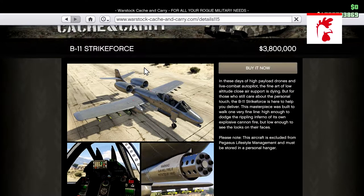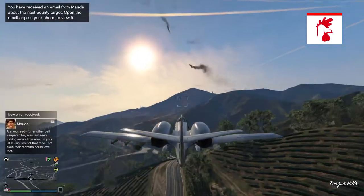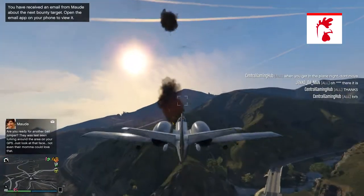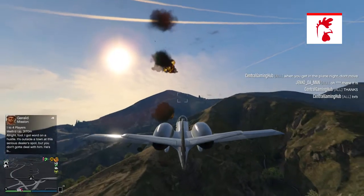What was actually added was a brand new plane called the B11 Strike Force. This plane comes in at $3.8 million dollars and can be found on Warstock Cash and Carry. It is actually able to be stored in your hangar, so it's not a Pegasus vehicle.